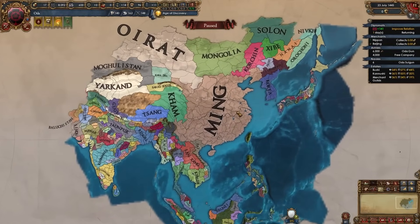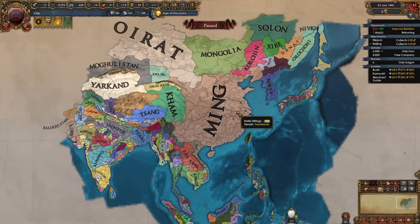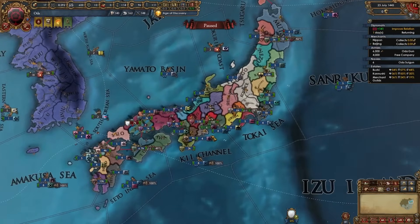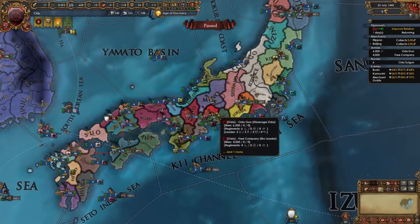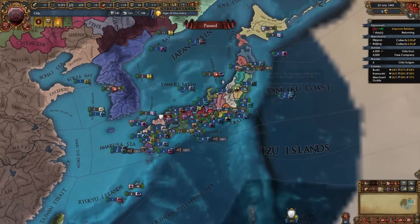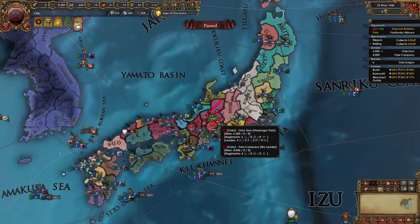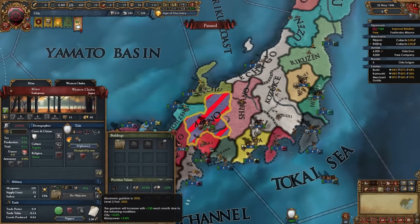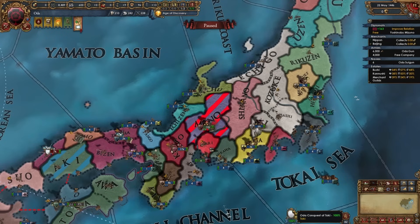Unlike other nations around the world where we usually have more strict paths on who to fight first, when playing in Japan it's really always the easiest neighbor you can fight — and that's how you'll do it the entire campaign until you conquer all of Japan. Just like that this quick first war is done. It fell fast because the fort wasn't maximally garrisoned — it was around 800 out of 3,000 when I was sieging it.